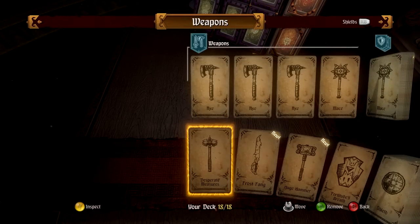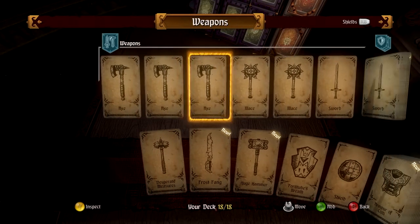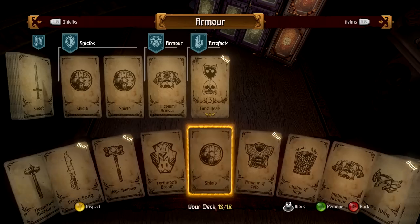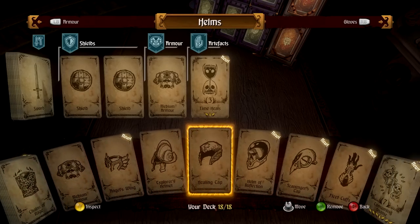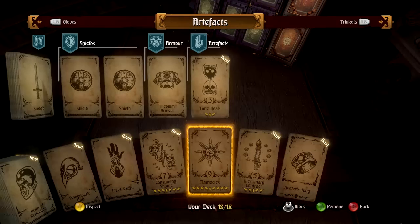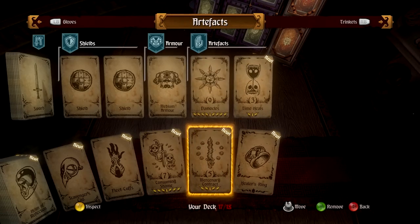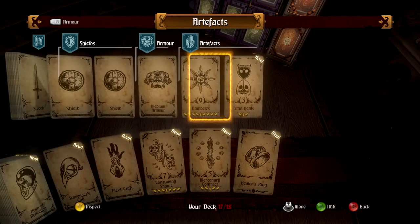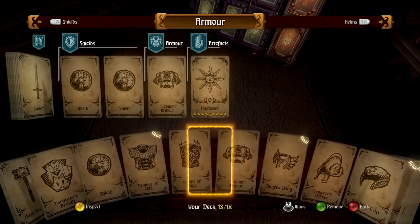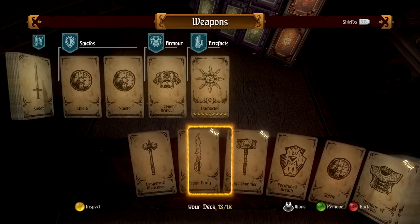Now we want to put in Time Heals — I like it, it's pretty handy. I'm going to take out Damocles because I don't think they're very good; it tends to only hit one thing. Put in Time Heals and I think everything else I will keep.